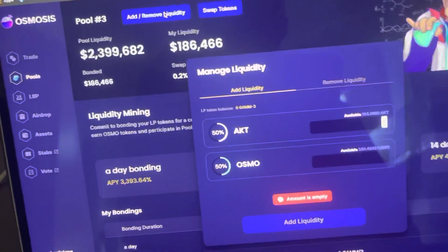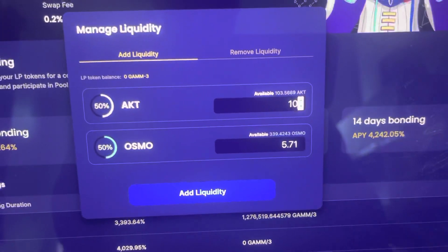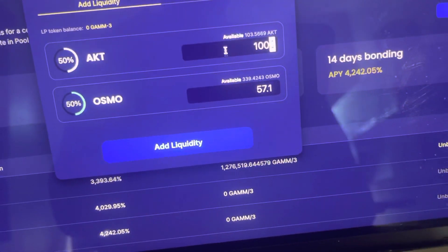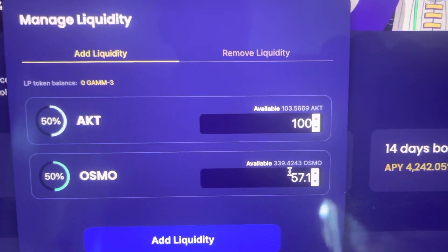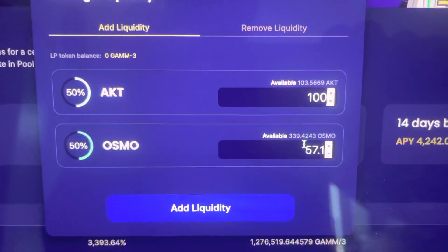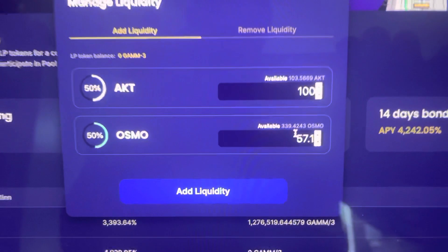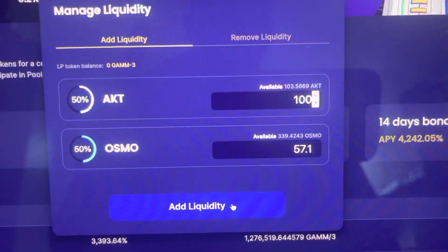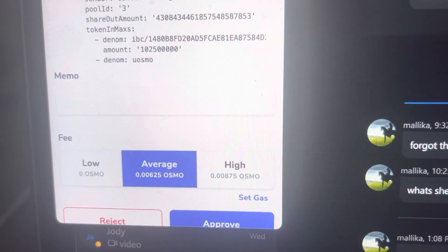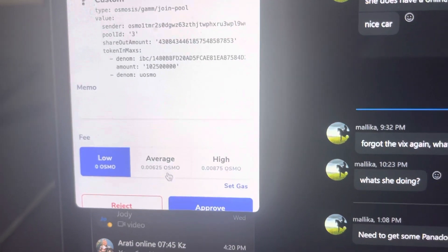I'm going to add some more liquidity just so y'all can see. I'll do 100 — so 100 Akash, and you need 57 Osmos to match it. It's dollar for dollar in Osmo, like five bucks now, so it's almost twice as much. Instead of a 50/50 spread on this, it works out what you need. So you add liquidity here. I'm going to add it. I'll do low gas — what the hell, I'll do low.